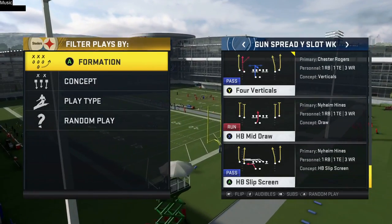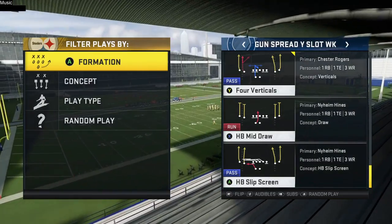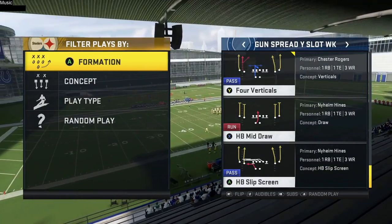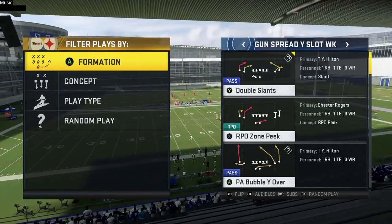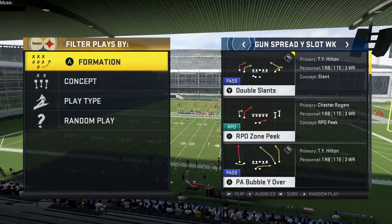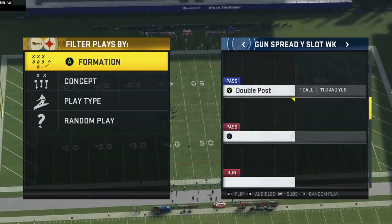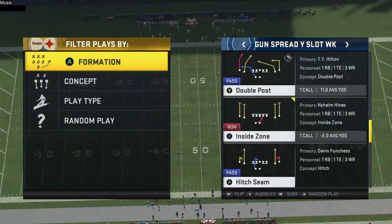I don't really like the draws too much. I like to stay away from them unless they're only rushing like three or two guys — that's when you want to mix in your draws, because defensive linemen dropping back in coverage means your O-linemen are going to get into them. I'm not really huge on the RPO either, so just go with the inside zone for run action.